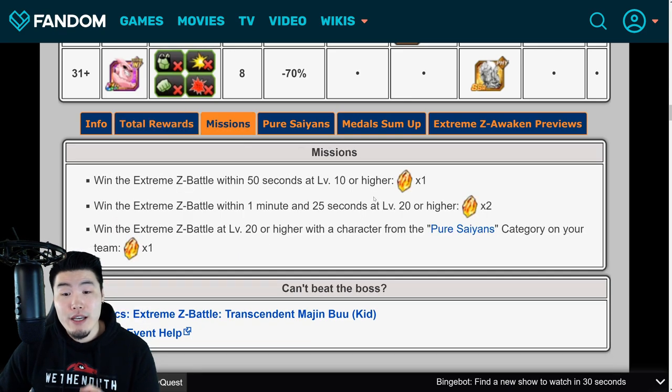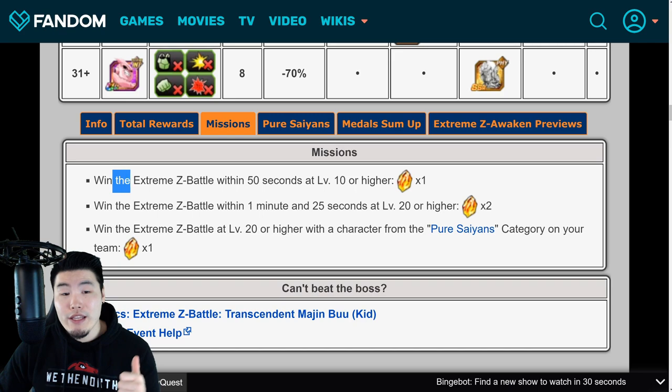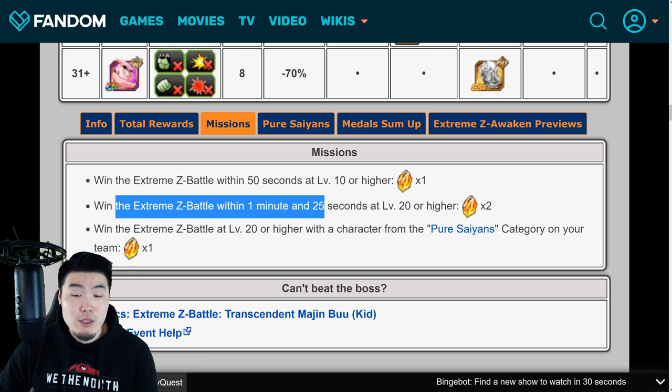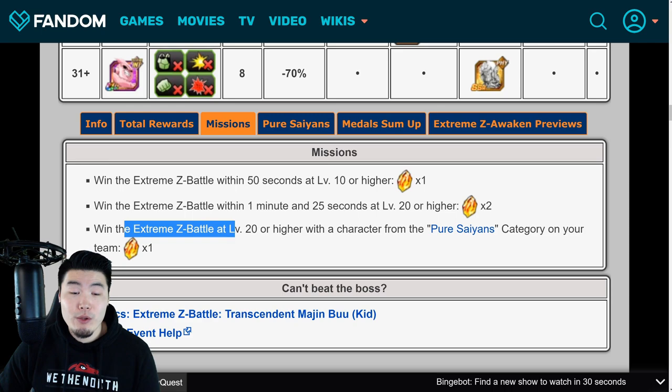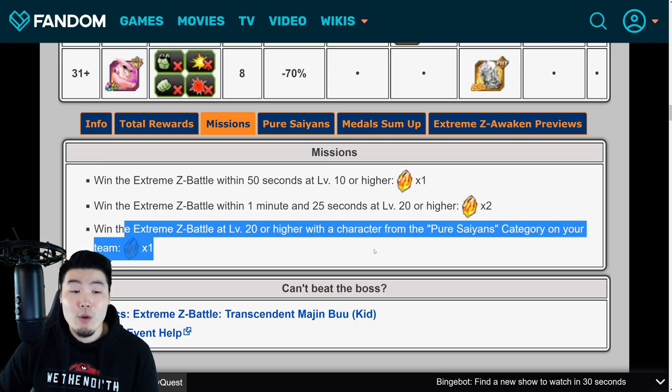On top of that, if you complete all the missions, you'll get 4 more stones. The first one is win the Extreme Z battle within 50 seconds at level 10 or higher. The second one is win the Extreme Z battle within 1 minute and 25 seconds at level 20 or higher. And the third one is win the Extreme Z battle at level 20 or higher with a character from the Pure Saiyans category on your team. So a total of 34 stones.